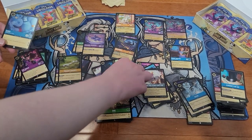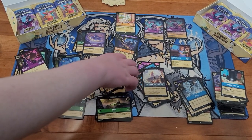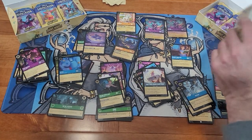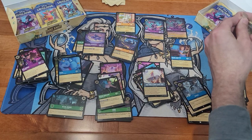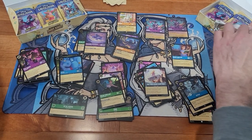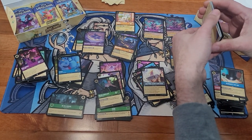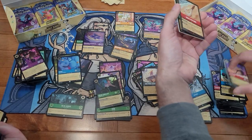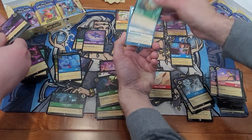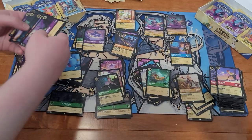Helga Sinclair, Genie Foil — you got Hook and Helga and a Genie Foil. Well, we're both sitting at one legendary. There's Maui's Fish Hook, and Robin Hood, and the Queen of Hearts. Maui's Fish Hook and Robin Hood.